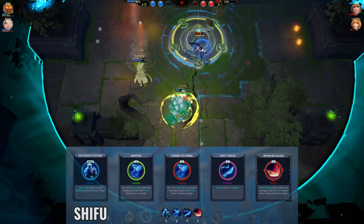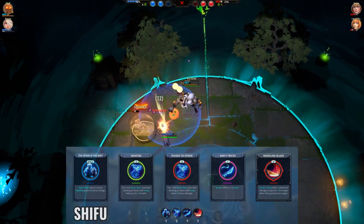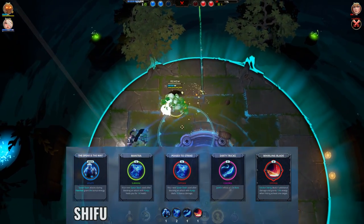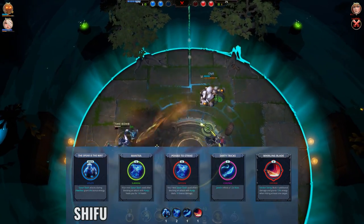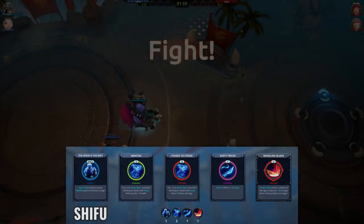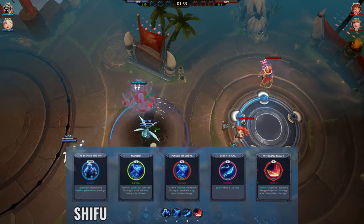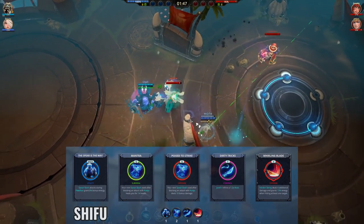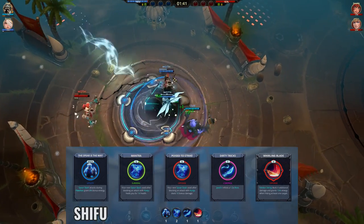Moving on to Shifu, this is the build I quite enjoy using. Admittedly I don't play a lot with Shifu, but when I did play with him, this build was quite a joy to use. The Spear as the Way is really good since it ensures you have enough energy to use your incaps and EX abilities, so I feel it should be in most Shifu builds. Whirling Blade and Dirty Tricks make it much harder to escape from Shifu and so I think they're great battle rights. I chose to focus a bit more on Shifu's Q ability with Mantra and Poise to Strike, so that I can have more damage and healing from hitting my counters. If you're not as comfortable hitting counters, you could replace those 2 with mouse 2 battle rights like Ceremonial Spear for more healing, Trust for more damage, or Spear Lunge for greater range.